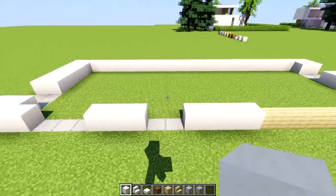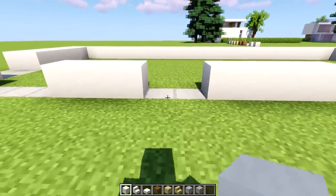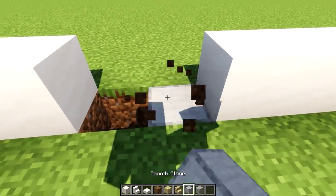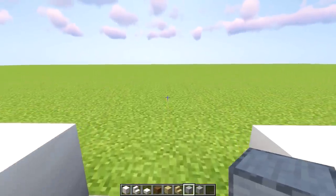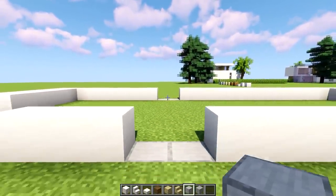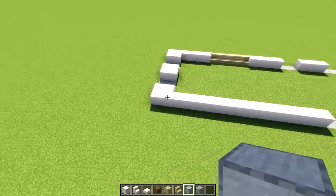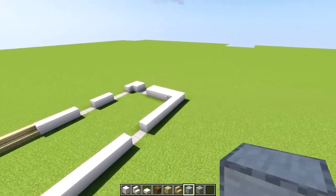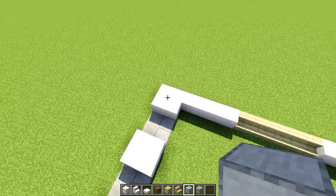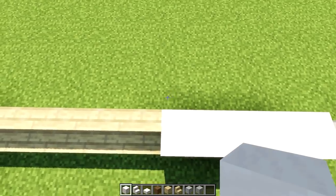This is not a perfect build by any means but hopefully you get some inspiration for your own creations. This is going to be a doorway leading from the pool area in the future. Let's move on to the opposite side of the wall and carve out a window which is two in width. The most important thing is that it's 26 blocks counting from this one to this one, and 10 blocks counting from this one to this one in width.